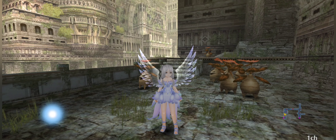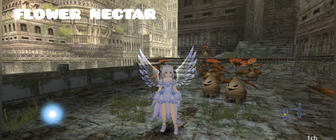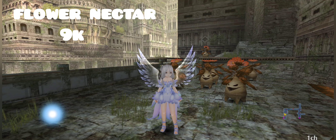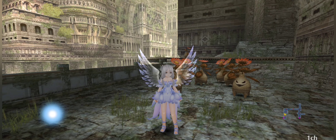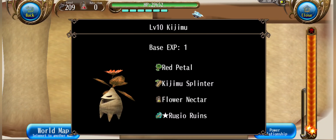Next up we have kojimu, which is flower nectar. Flower nectar goes for 9k per stack, monster is kojimu, level is 10, location is a theme of ruins, and use is revita 1, 2, 3, 4, 5, 6 as well as medic coat. Here's the drop information.